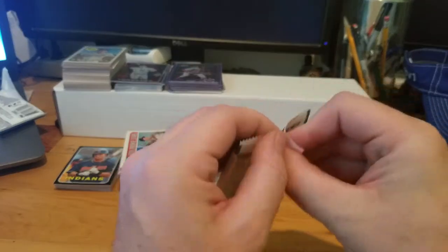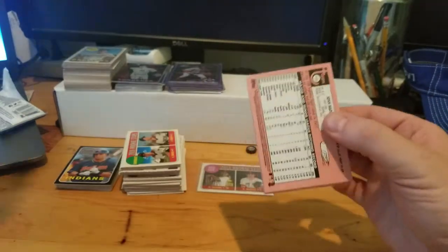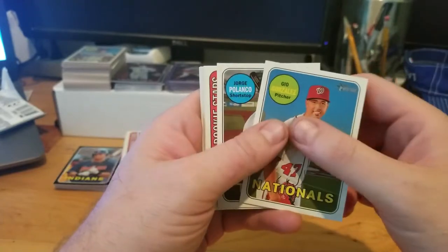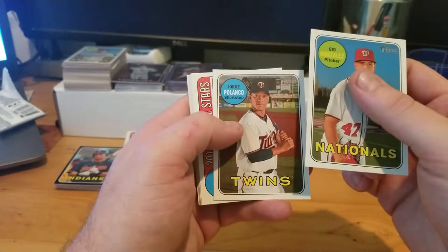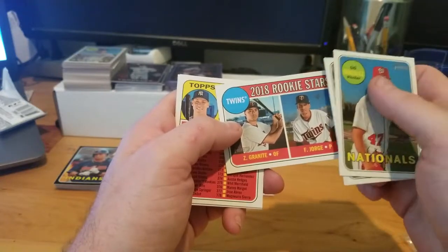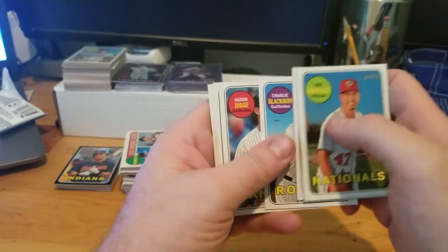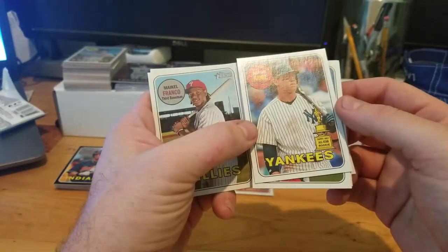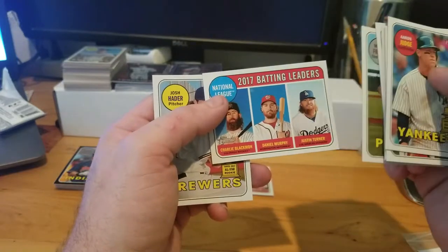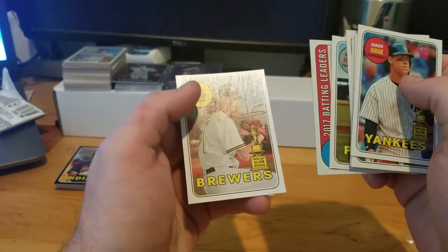Last shot at glory - and I never like the last one, the good stuff's always in the middle. Geo Gonzalez, now a Brewer, he was really good when he came up with the Nats. Jorge Polanco, Twins rookies, Zach Granite. Another checklist - Aaron Judge, Charlie Blackmon, Aaron Judge very nice, All-Star rookie 2017. Michael Francoeur, batting leaders, Murphy now a Cub, Blackmon, Justin Turner, and Josh Hader - another All-Star rookie for the Brewers.